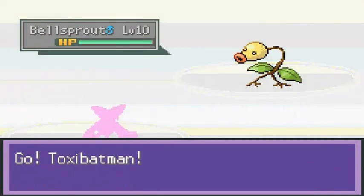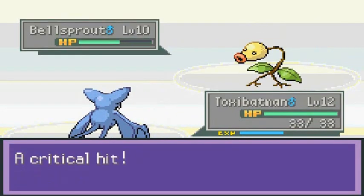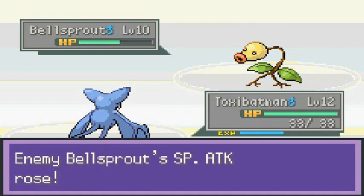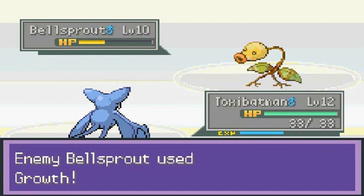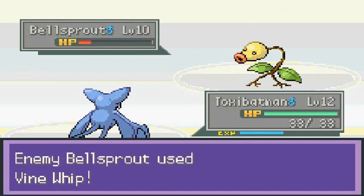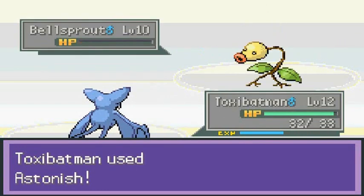A trainer named Jujutsu wants a battle. Toxie Batman, you've been brought into this weird world to help us win. Critical hit! This game is challenging me from all aspects of my Pokemon knowledge. Another Astonish nearly beats this guy, and yeah the best defense is keeping the Flying type out there.